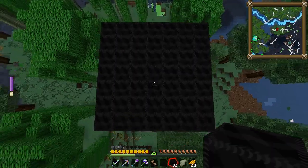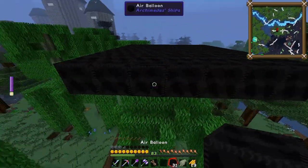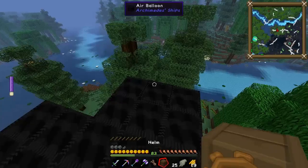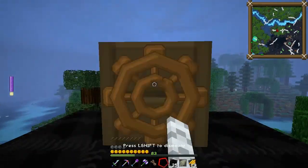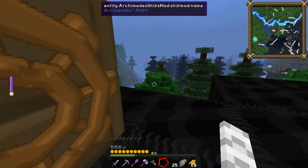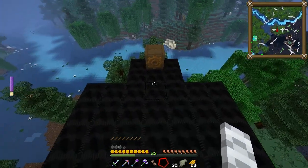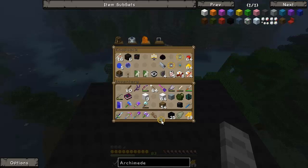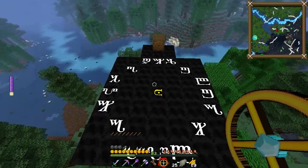I think I'm at the right size here. Let's just put a little front lip on this just for fun. I've made a helm for Archimedes Ships. Right click on this and you can fly with it — I know you can't see because I'm an owl and I'm very small. Press shift to dismount.